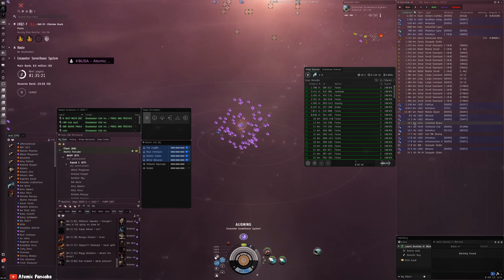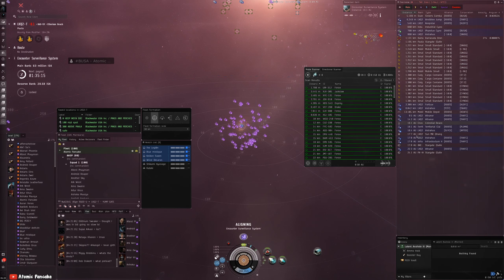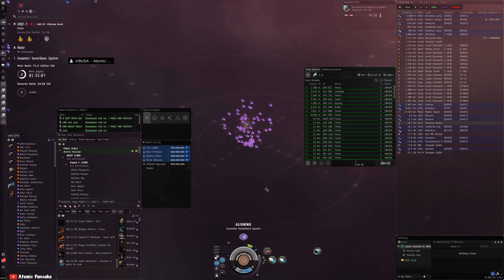Bubble on the ESS. Go ahead and load Thorium for now. Go ahead and take this fleet warp.